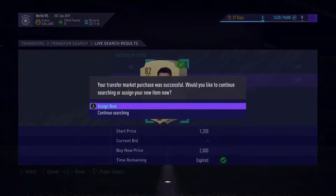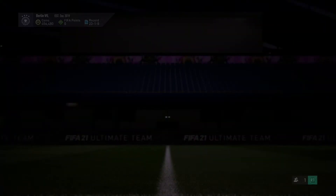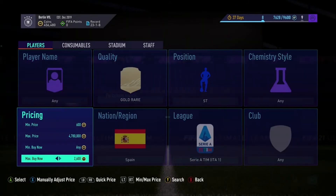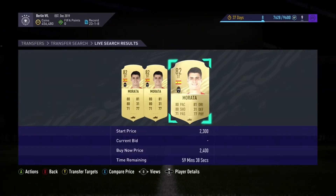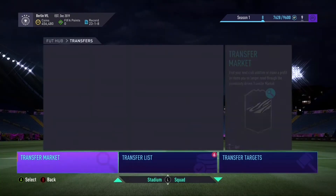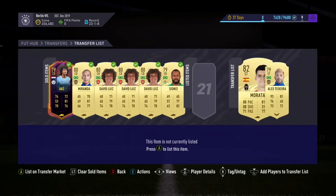We've got a Morata — picked up a Morata for 2k. Alvaro Morata is worth 2.6k, so we can go ahead and list this one up, meaning we've made five or six hundred coins profit.